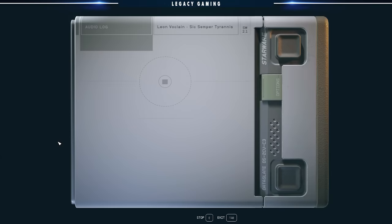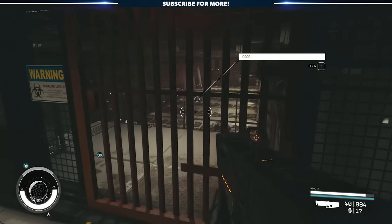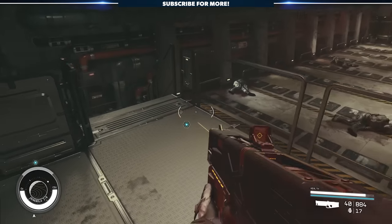There's one slate in particular you'll want to keep an eye out for. It's titled Leon Valklane, Six Semper Tyrannus. It holds the key to an environmental puzzle you'll need to solve later.